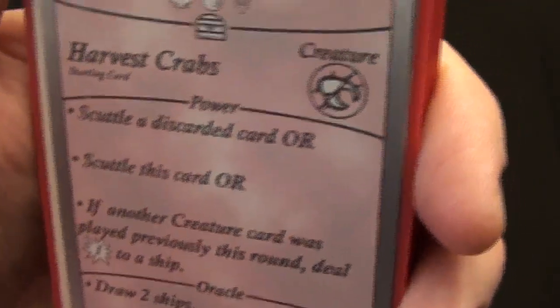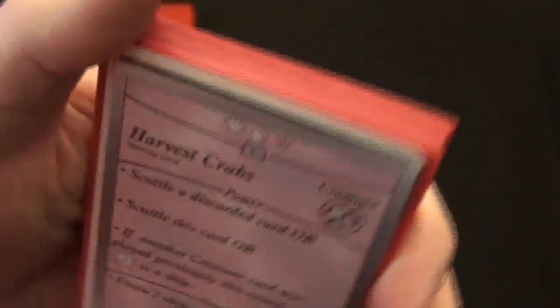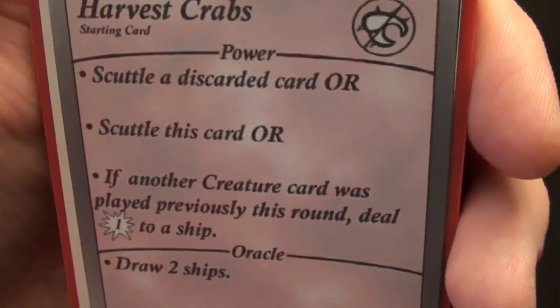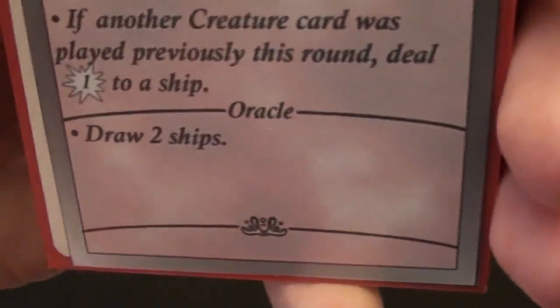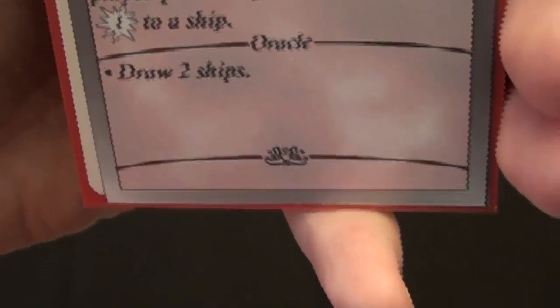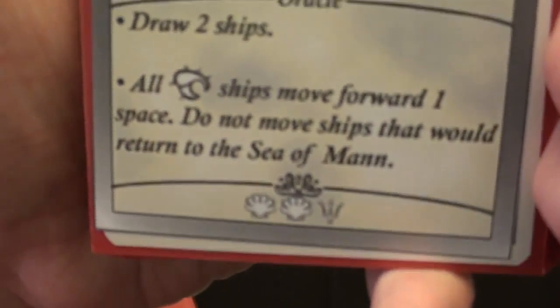Some ships come from certain kingdoms, and those kingdoms are immune to certain effects, so you can't use every card on every ship. Every card has a power section that describes what the card does when you play it. There's a section called the Oracle, which is usually used on a card only once, but we'll get to that when I show how the game is set up and played.